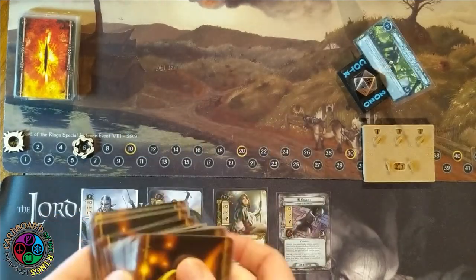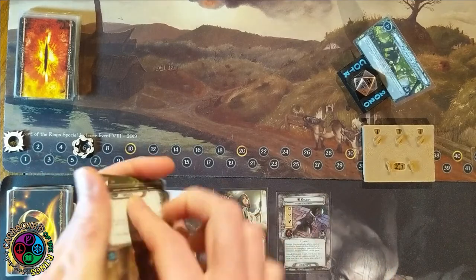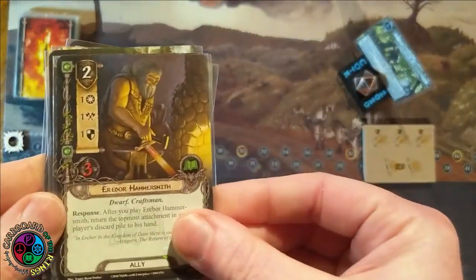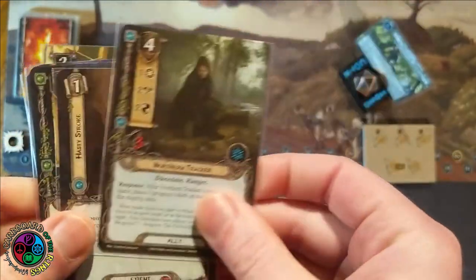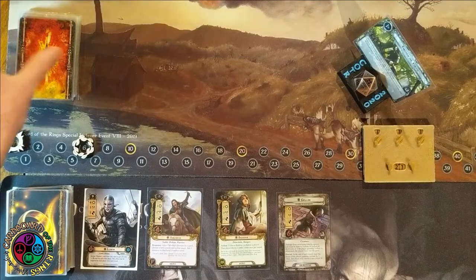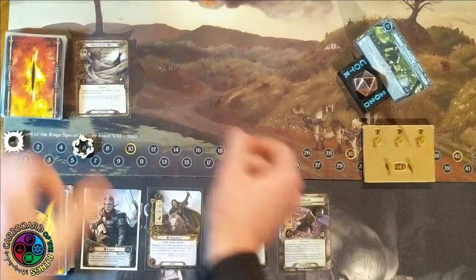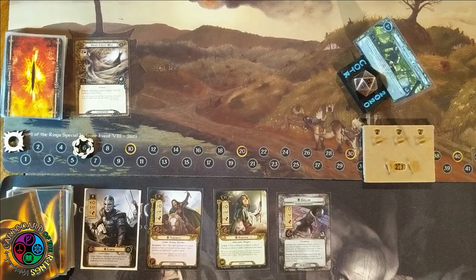When you play easy mode, you pull out all the cards that have the gold ring around them, and you start the game with an extra resource on each of your heroes. Cardboard of the Rings has an in-between mode called sleazy mode where you do one or the other — either start with extra resources or remove those cards from the deck. When your card pool isn't at the point it'll be after collecting all the adventure packs and deluxe boxes, it is hard to beat some of these quests, especially one designed for multiplayer. So I'm going to play easy mode.